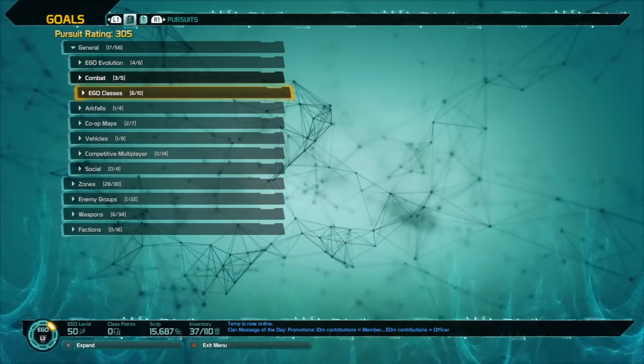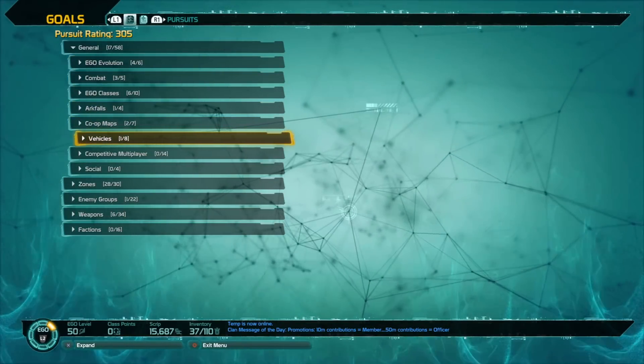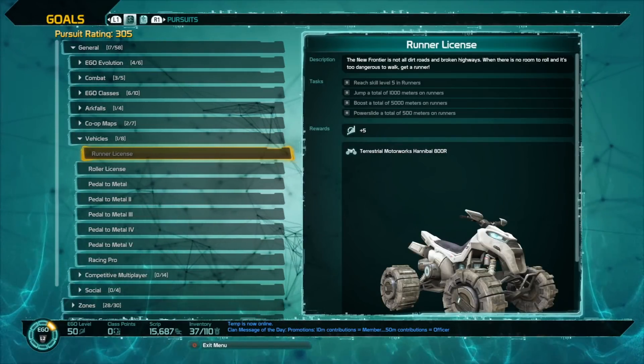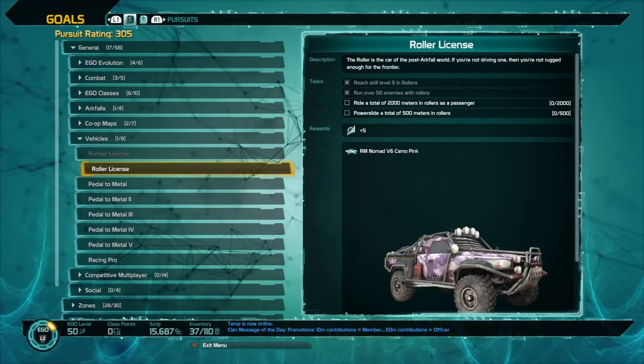Go into your goals and pursuits, then go to General and then Vehicles. From there you can unlock the Runner License, which is extremely easy to get, or you can get the Roller License.